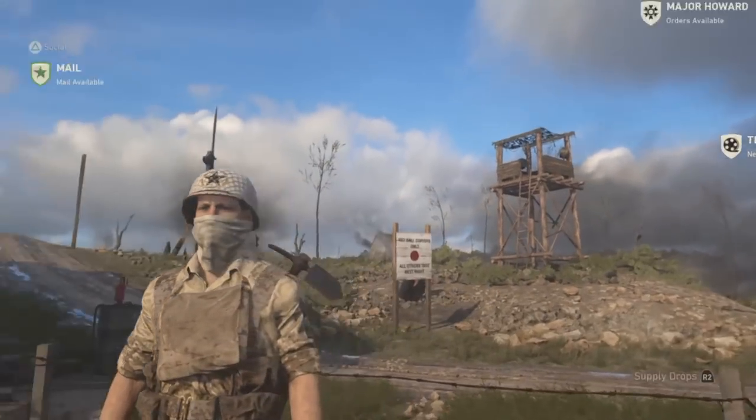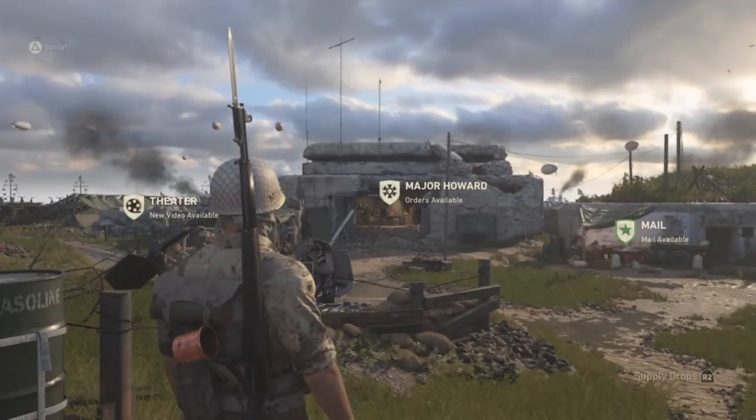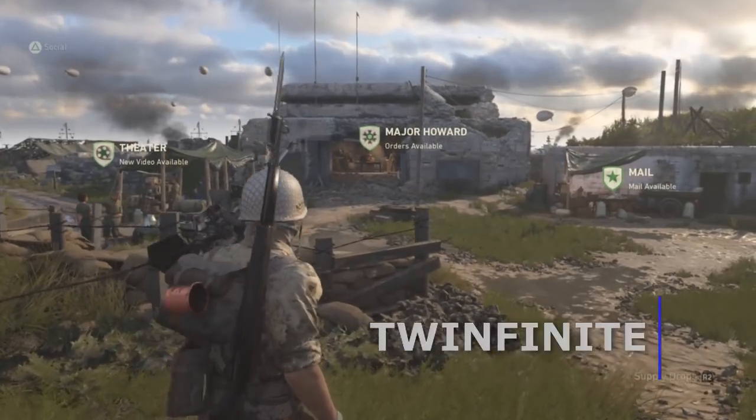When you first get into the online multiplayer in Call of Duty WW2, your soldier will be decked out in some pretty standard fatigues. You'll probably want to customize your soldier as the game goes on, and you can do so by changing up their uniform.